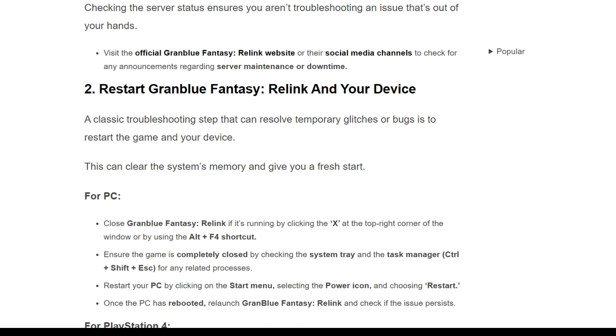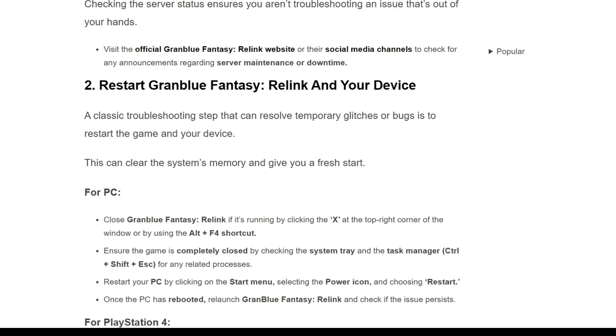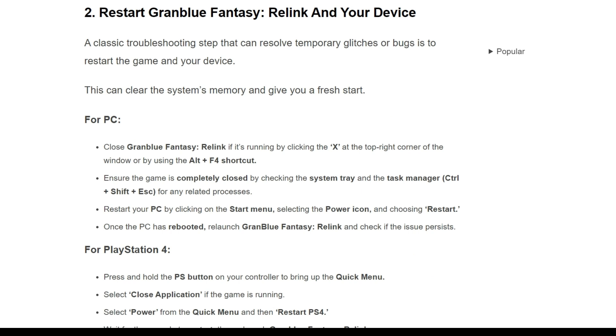The second solution is to restart Granblue Fantasy Relink and your device. A classic troubleshooting step that can resolve temporary glitches or bugs is to restart the game and your device. This can clear the system memory and give you a fresh start. For PC, first close Granblue Fantasy Relink by clicking the X at the top right corner or using the Alt+F4 shortcut. Ensure the game is completely closed by checking the system tray and Task Manager. Then restart your PC by clicking the Start menu, selecting the power icon, and choosing Restart. Once the PC has rebooted, relaunch Granblue Fantasy Relink and check if the issue persists.